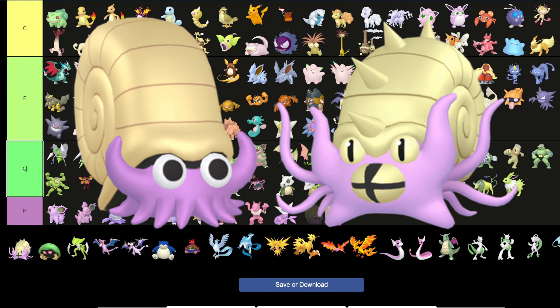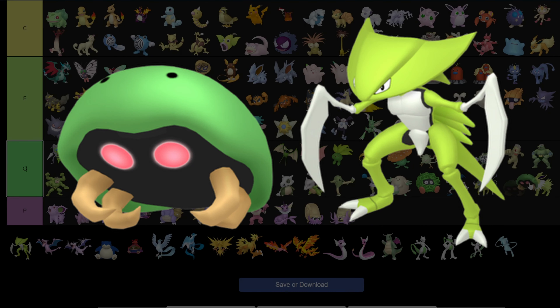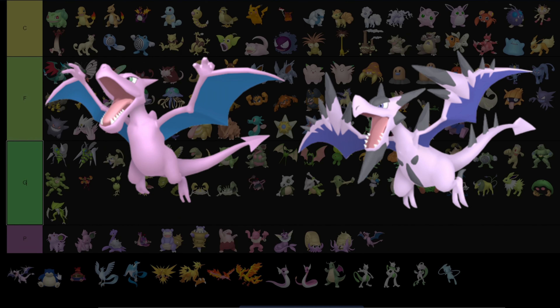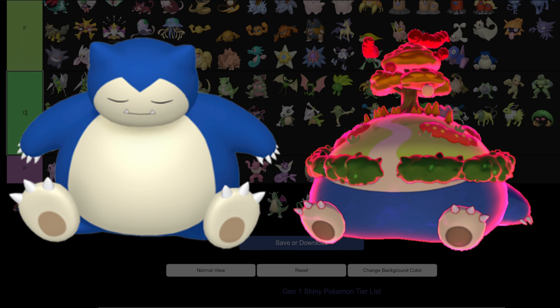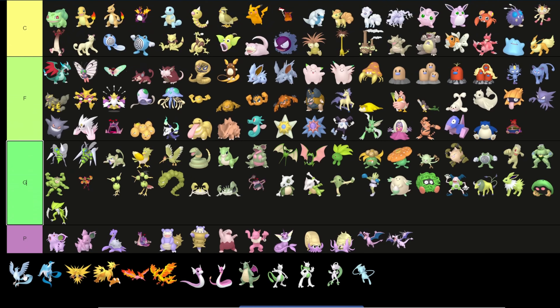Porygon: F tier — the regular color looks better. Omanyte and Omastar go into the purple/pink tier. Aerodactyl also goes into purple tier. Snorlax: C tier — it's whatever, it's more blue, who cares. I'll put the other Snorlax form here too.